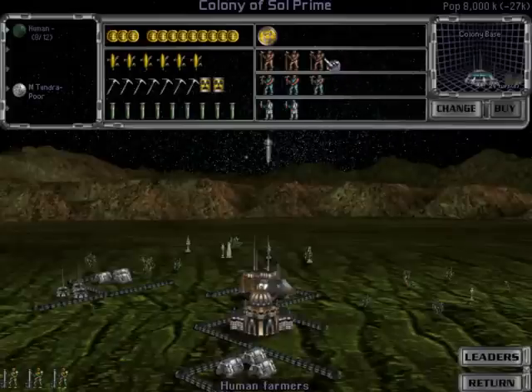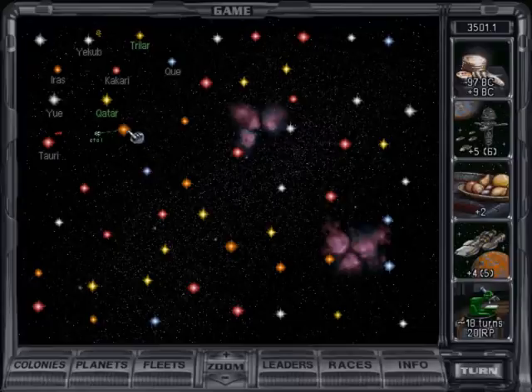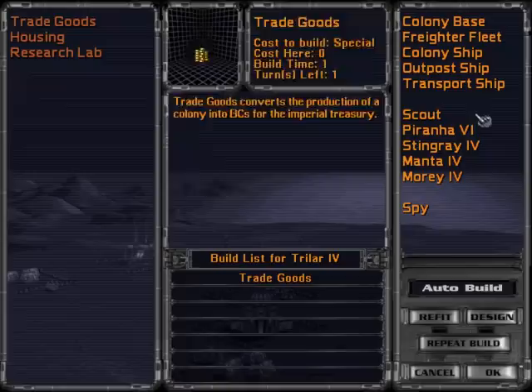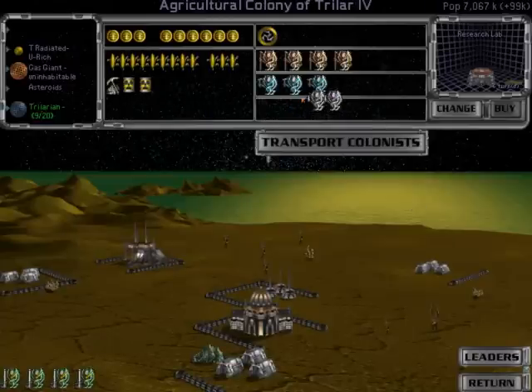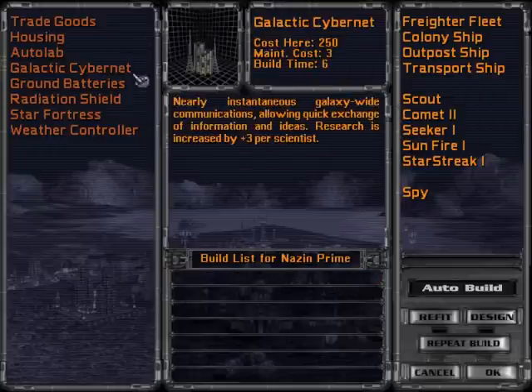There are three areas you can have your population work in: farming, industry, and research. Your colonies can build structures that can improve their productivity. For example, a research lab increases research generated by a colony by five, plus one for every scientist. These structures must be researched before they can be built.